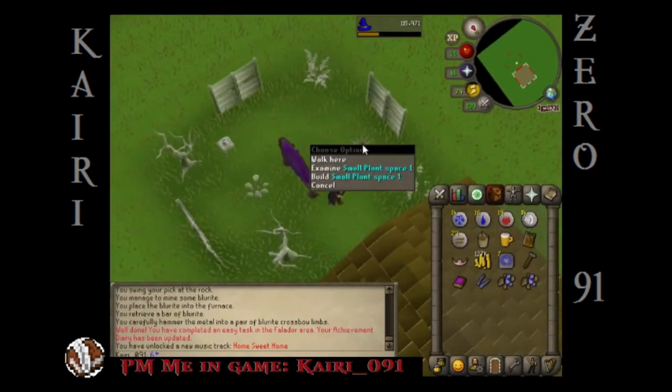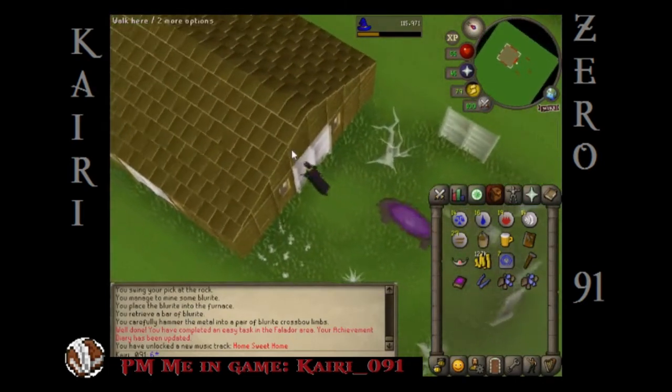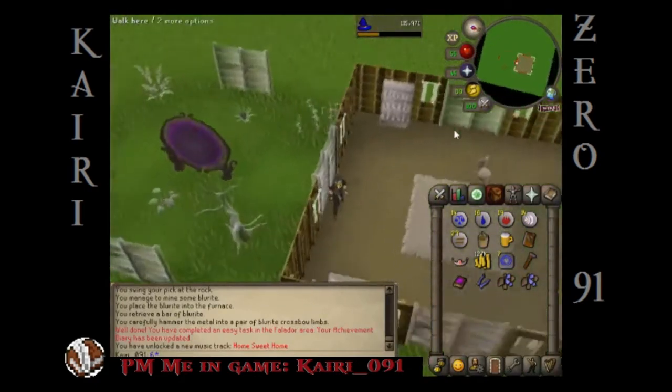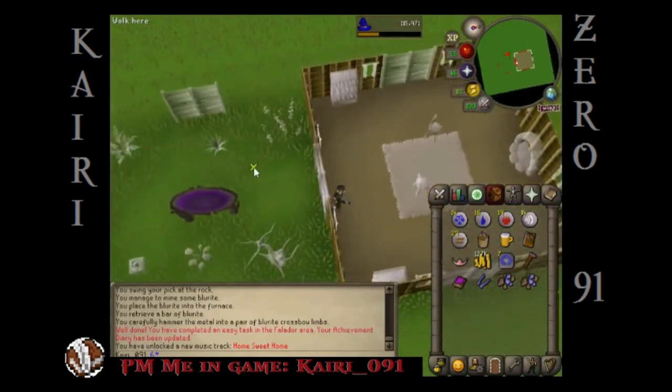Okay, so in build mode you can see there's places where I can put plants, a little tip jar. Oh — you forgot a saw, you actually need a saw! I need a saw. I can do rug space — is there a wall decoration space in this room? No, I guess I need a different room. Okay, so I need to go get a saw.